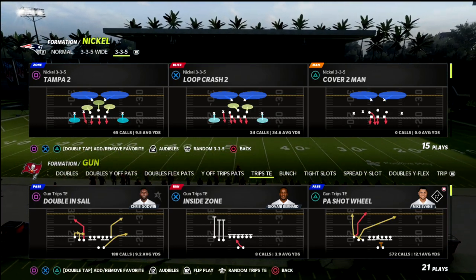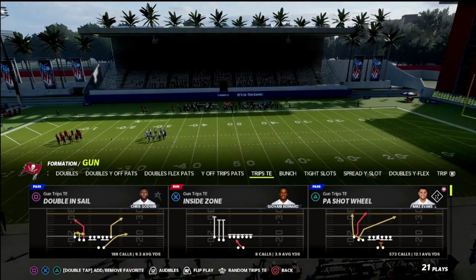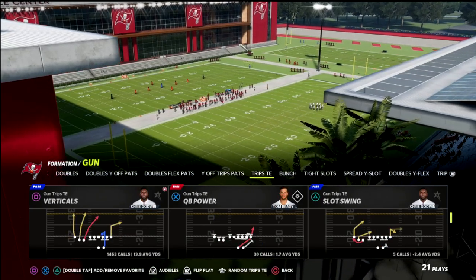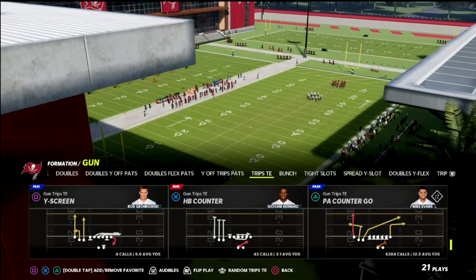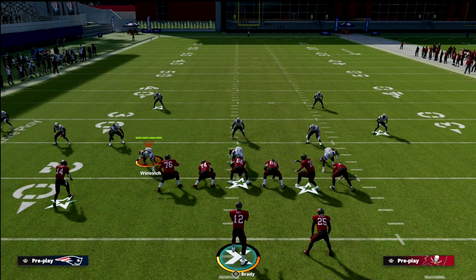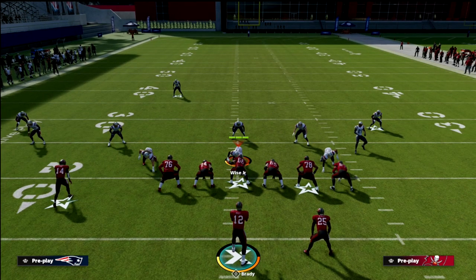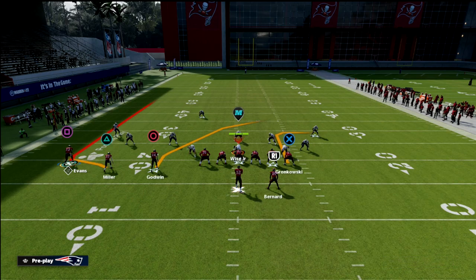Let's jump into this setup out of PA Counter Go. I'm going to show it to you against pretty much every single coverage in the game. The play is PA Counter Go out of the New England trips tight end formation. You can run this on either hash, but I prefer to run it on the short side of the field. We'll first show you this concept against cover three.